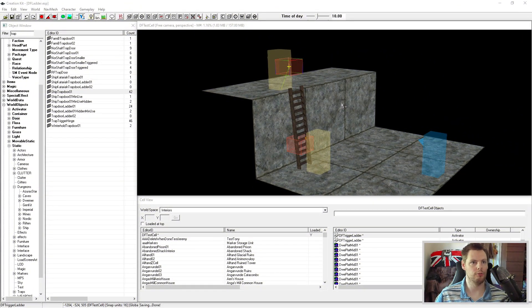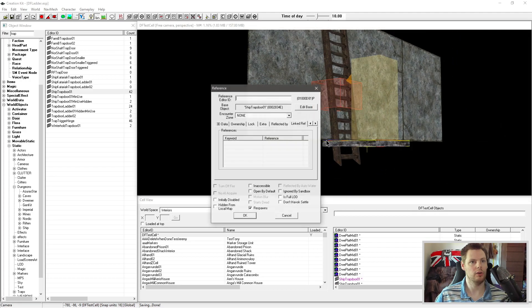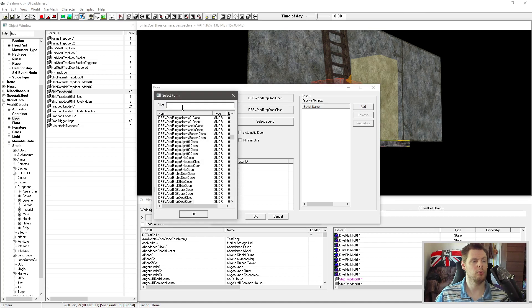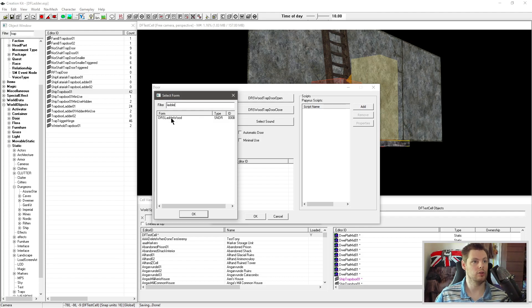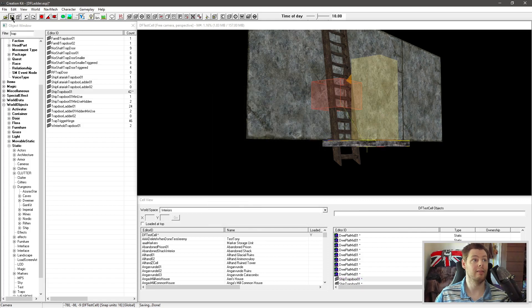One thing I almost forgot: click on each trap door, edit the base, and add a sound. You'll see it's currently set to 'wood trap door open'. Type in 'ladder' and select 'DRS Ladder Wood' for the open sound, then for close just clear it out — we don't want a close sound. Click OK, save, and that will give you a nice ladder sound when it's activated.